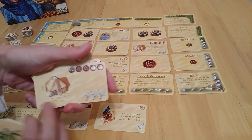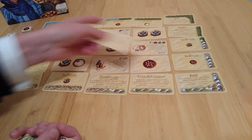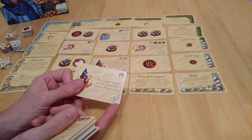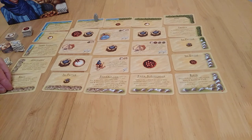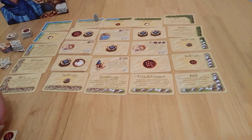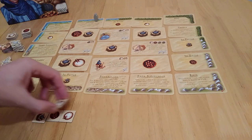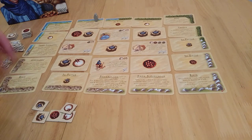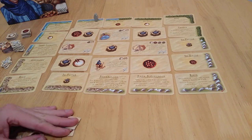Additionally, on these tribe cards, once you've paid their cost, you can get a victory point awarded at the end. Your starting resources are two salt, two pepper, two dates, one coin, and four victory points — so there's stuff to play with right away.